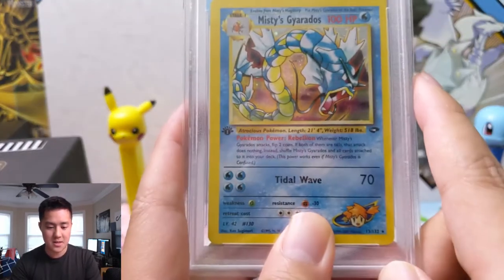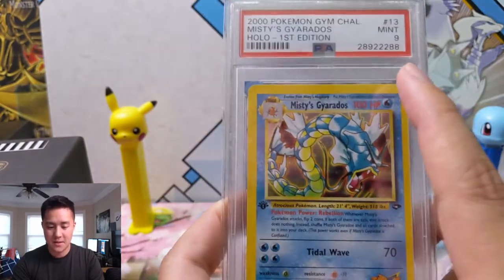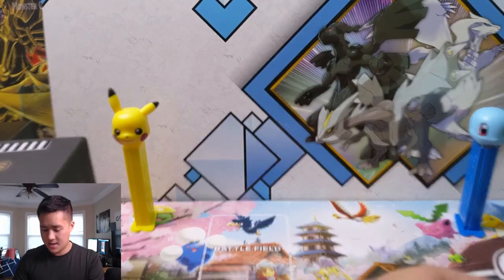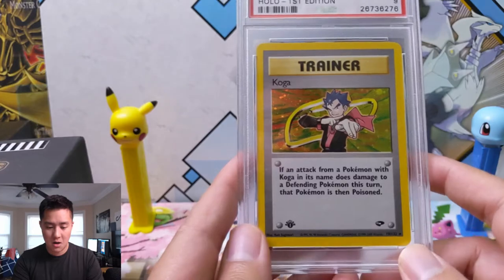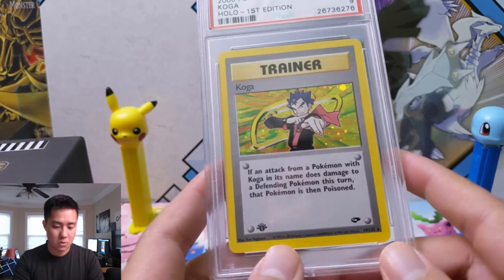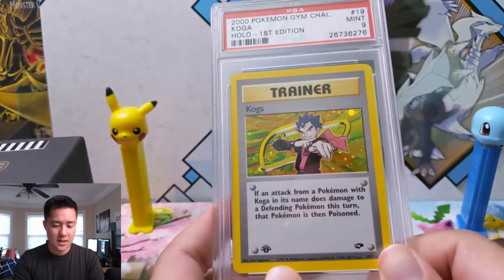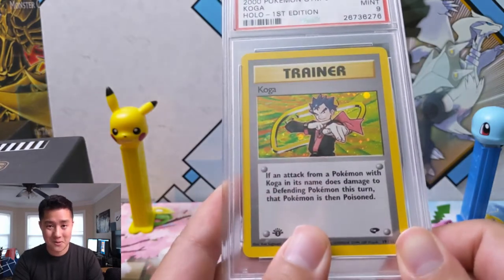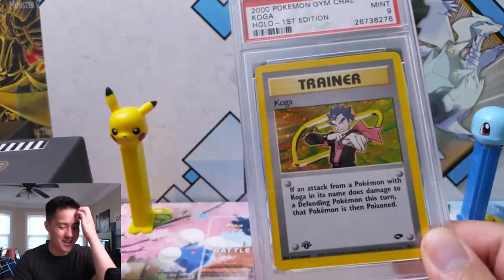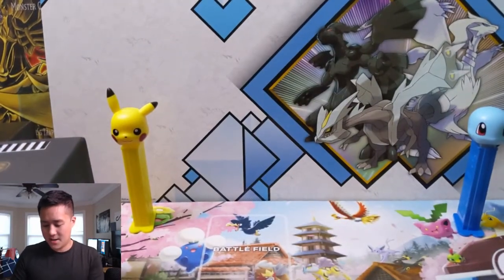There are multiple Gyarados cards — this one is for Misty, first edition PSA 9, very nice. Moving along, we have Koga: if the attacked Pokemon does damage, the defending Pokemon is now poisoned. So you use a trainer card to poison your opponent's Pokemon, which doesn't sound very good. Koga's Trap is only marginally better — it also confuses the Pokemon. So 19 years later Koga has improved to also confuse. First edition PSA 9, and that was our first stack.